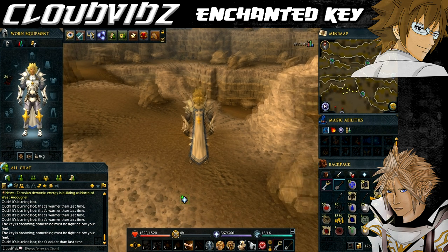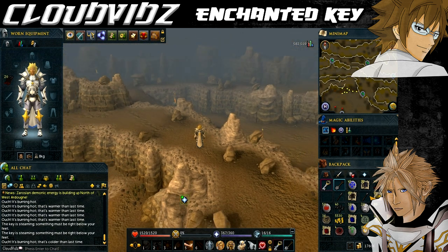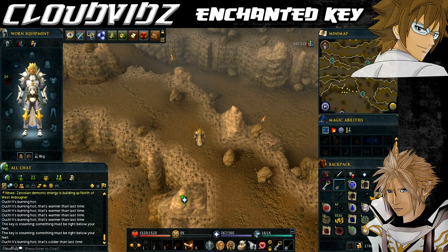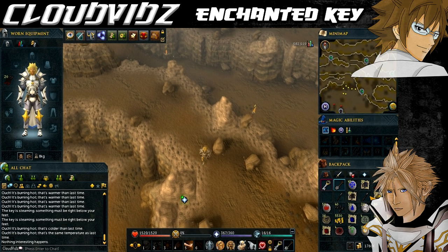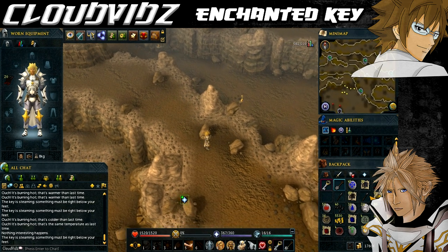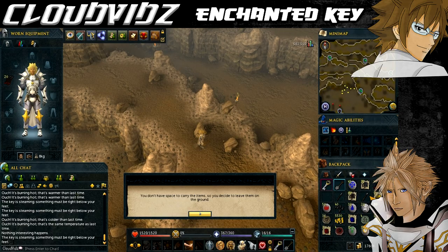Then we want to go to Death Plateau. Use the Burthorpe home teleport. The actual spot we need is just north of the thrower trolls on Death Plateau. You can either use the shortcut you find out about during the Death Plateau quest, or just run past all the thrower trolls and climb up the ridge. Eventually you'll find the area to use the key, and you'll get 1,010 coins, 1 blue charm, 20 pure essence noted, and 10 blood runes.